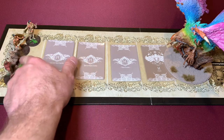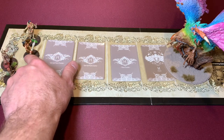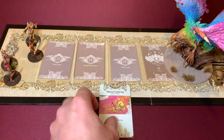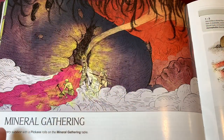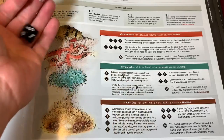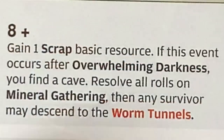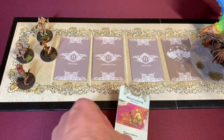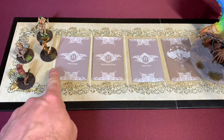The first person to move up is Mina — she's going to grab the special hunt event, which is mineral gathering. It says every survivor with a pickaxe rolls on the mineral gathering table. Unlike herb gathering, I can only roll one time because I only brought one pickaxe. We got a nine — and eight-plus says gain one scrap basic resource. If the event occurs after overwhelming darkness, you'd find a cave, but we're not there. We do get to gain one scrap. Mineral gathering is resolved and discarded.